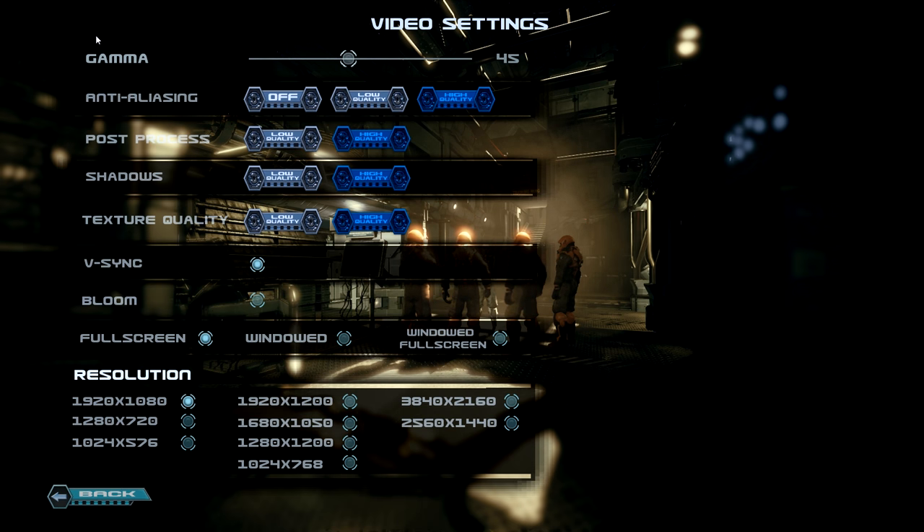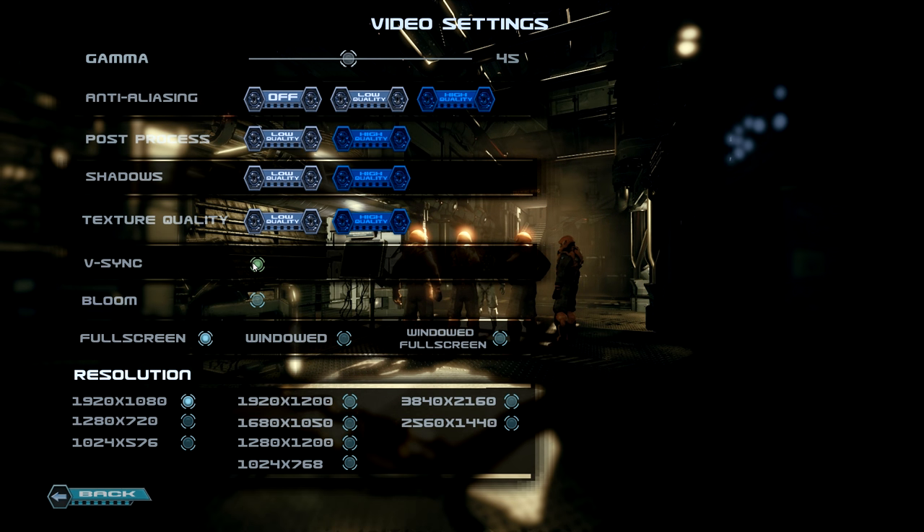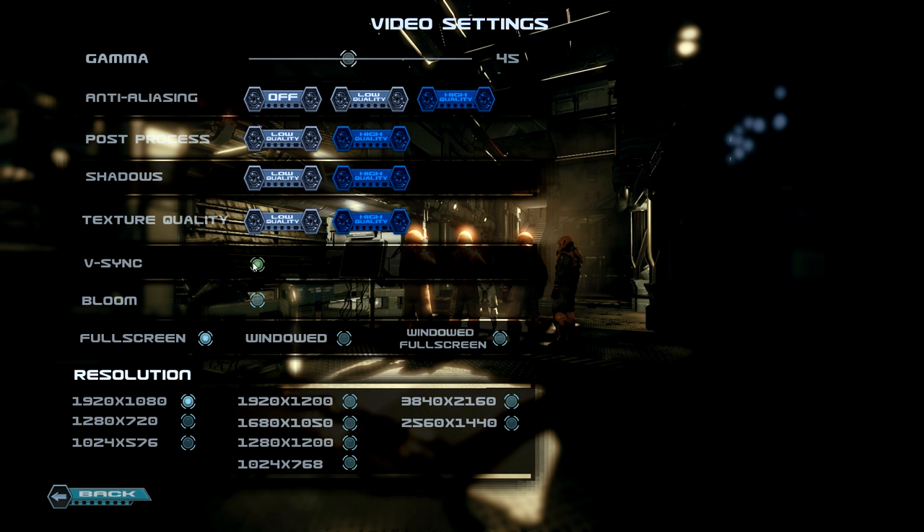The video and graphic options are fairly straightforward — you can change your gamma, AA, post-processing, shadows, and split between texture quality. VSync is heavily recommended, otherwise you need to use G-Sync, FreeSync, or adaptive sync of some kind, because without it this game has some of the worst screen tearing I have personally encountered, as well as serious rendering frame stutter issues, as if the frame timings are all out of whack.